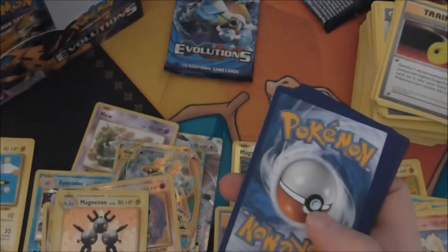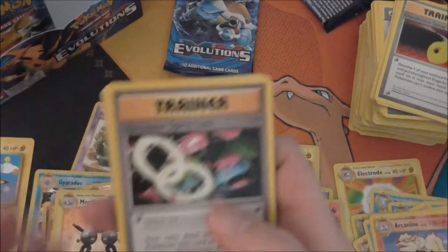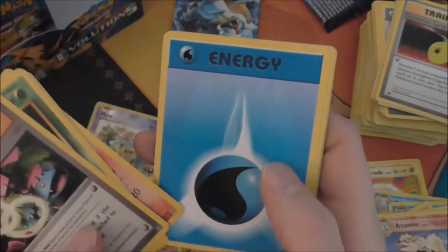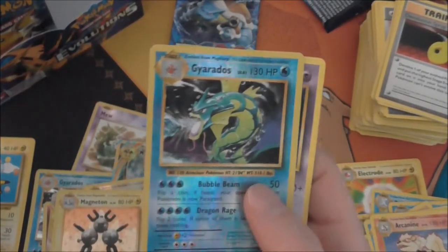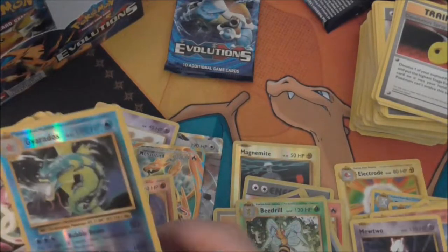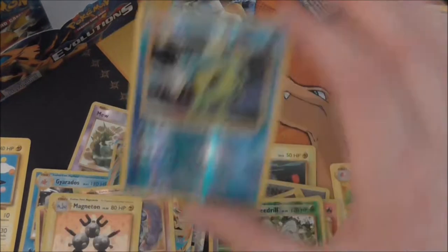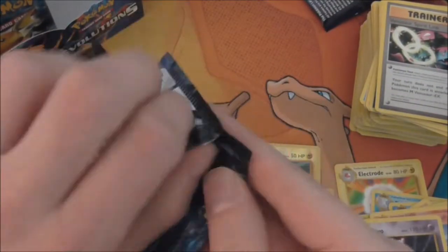That kind of gave it away — that's why I've only been showing the code side, because you can tell if you get a holo by the colour of the back. Venusaur, Metapod, Charizard, Growlithe, Water Energy, Magnemite, Charmander, Seel — but it doesn't tell you if you get a reverse holo — Gyarados and a Mew rare! We seem to be getting both the normal and reverse. I don't think I have the reverse Gyarados — that's nice!